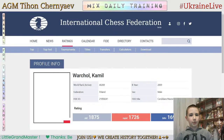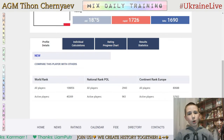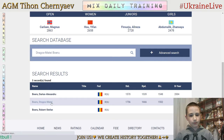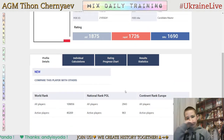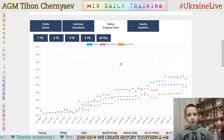Now let's analyze my game in round 5 against Warcho Kamil. He's from Poland, born in 2009. He's 536th place in Romania in the open and 44,870th in Europe. In Poland he's 163rd from active players, 32,510th in Europe from active players, and 40,269th in the world.